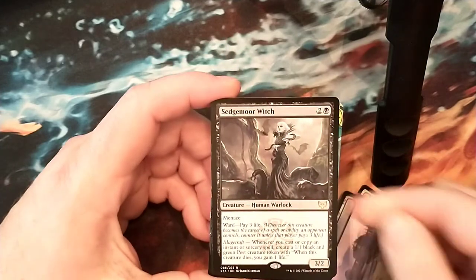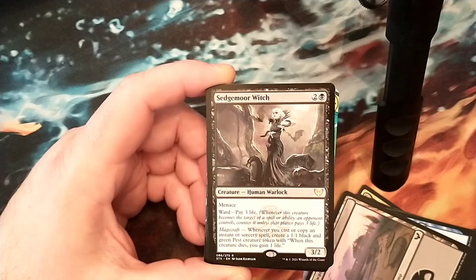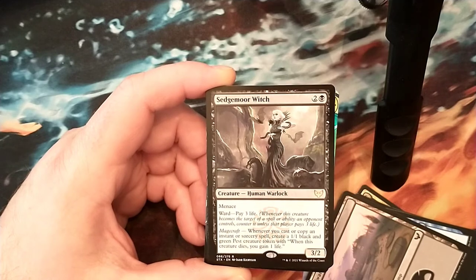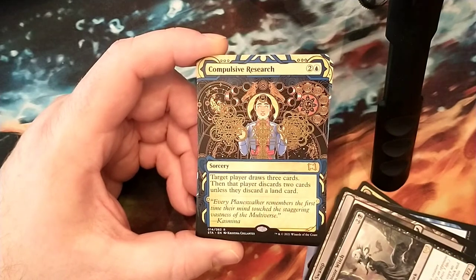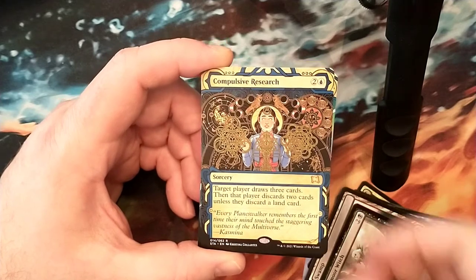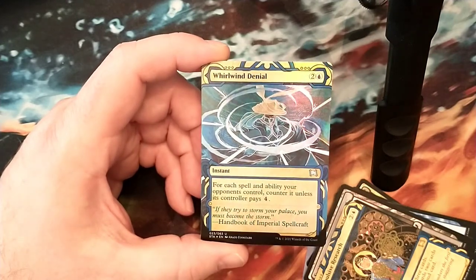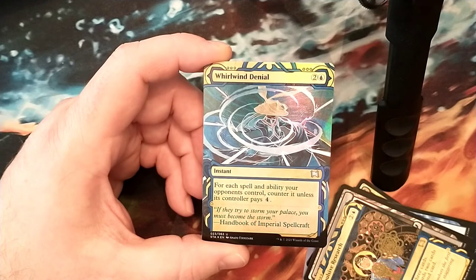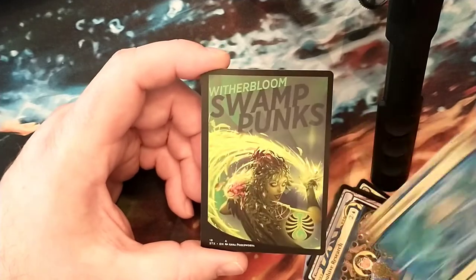Sedgemoor Witch - she is 3 mana for a human warlock, got Menace, got Ward - pay 3 life. Whenever you cast or copy an instant or sorcery spell, create a 1-1 black and green pest creature token. When this creature dies, you gain 1 life. Pretty cool. Compulsive Research - also a good card, 3 mana. Target player draws 3 cards, then that player discards 2 cards unless that player discards a land card. Whirlwind Denial - another cool card and it's foil. 3 mana for each instant or ability your opponents control, counter unless the controller pays 4. I think this card's still currently in Standard from Theros. And our fractal token.